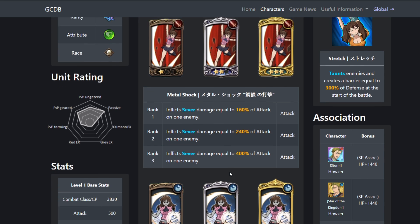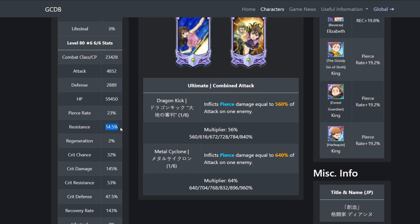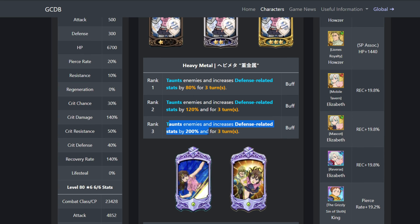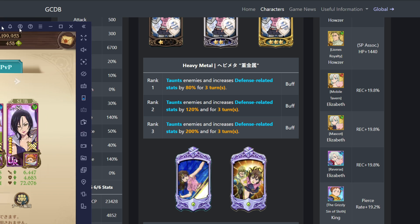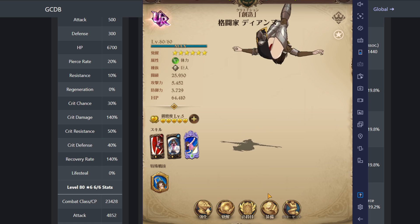Her unique is very good — at the beginning of every battle she's gonna have that taunt. Her regular attack card is just Severe; great chance, nothing special. But her blue card is such a good tanky card. She taunts and increases her defense-related stats by 80, 120, 200 percent. Keep in mind that's defense-related stats — that's resistance. Increasing resistance by 200% is quite a bit. I gave DN a UR HP and defense set, so she's very, very tanky in PvP.